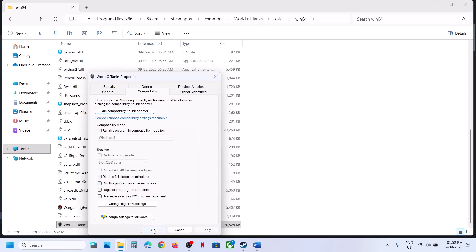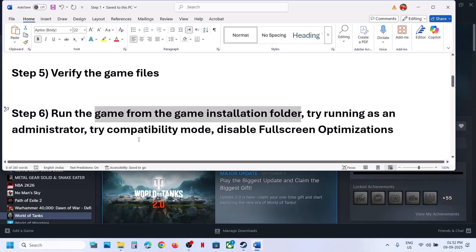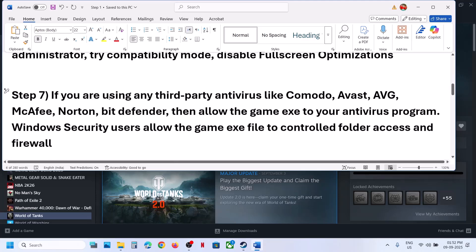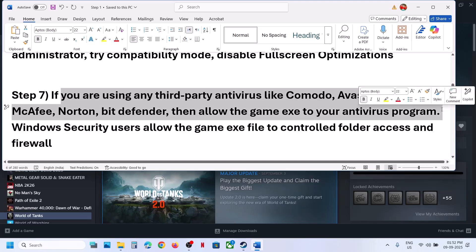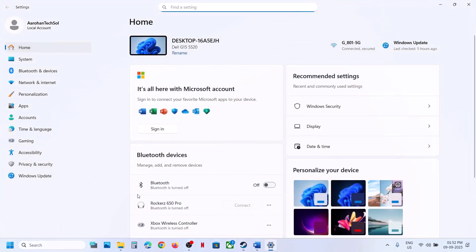The next step: if you are using any third-party antivirus like Avast, Norton, Bitdefender, McAfee, or whichever antivirus program you have, allow the game EXE file in the antivirus program.